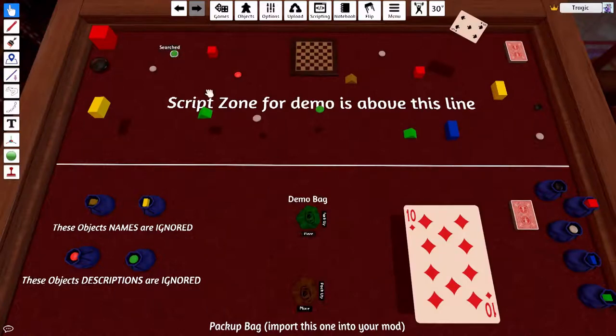The cool thing is that it'll also remember what you've moved. So if I move that blue one and move the two red cubes down here, I go Pack-Up and then Place, and they're also moved. And this is persistent across save games. So if you save the game and load the game, it'll remember all this stuff.